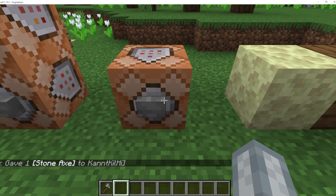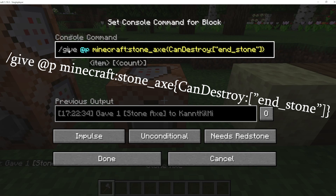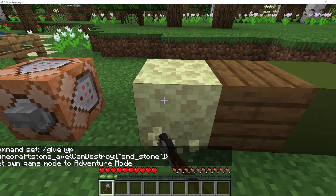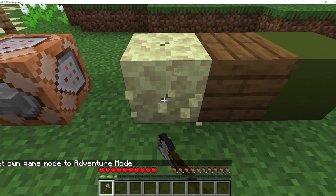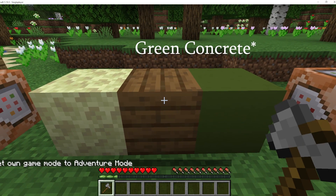Next command. This next command can give you items which can only break certain blocks, with the command on screen right now. Here you can see the axe can break the end stone, but not the spruce planks or the green terracotta.